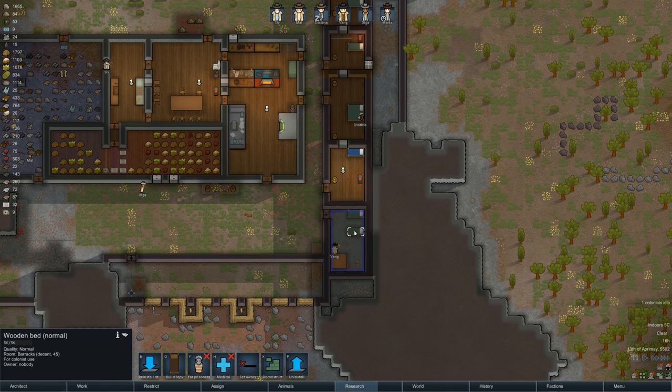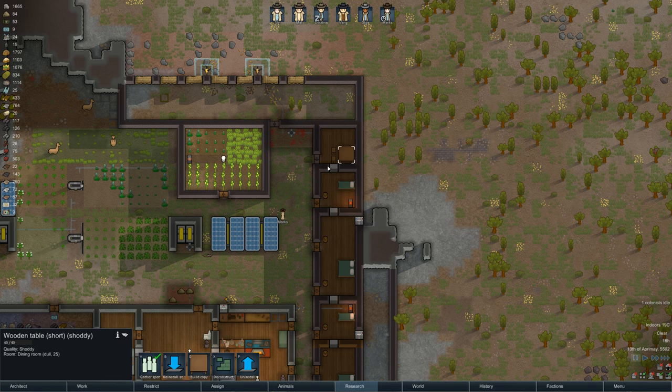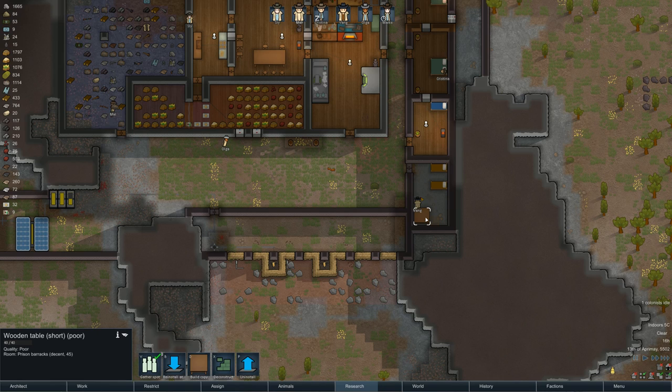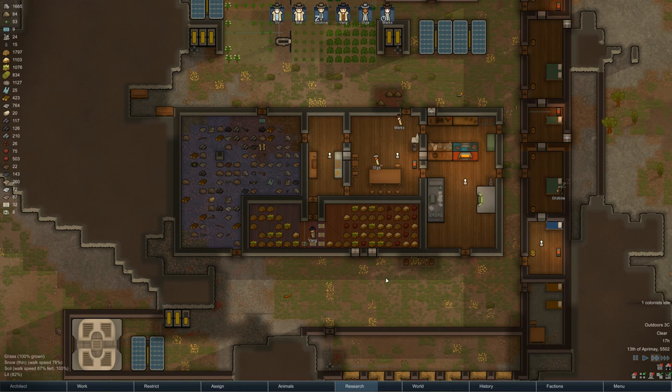We have a normal bed and a normal bed — that's fine. Prisoners shall be for prisoners only. Haven't had a prisoner in a while — since Esme and Vang, I think. Let's deconstruct that pile of crap and get rid of that shoddy table too. I hate that growing's the one skill people don't bother with — eventually they'll learn, maybe.